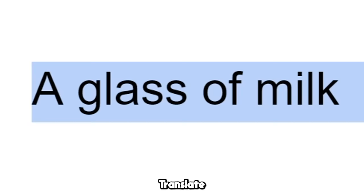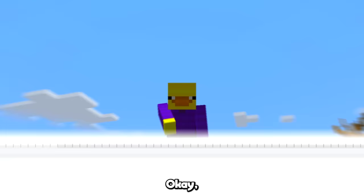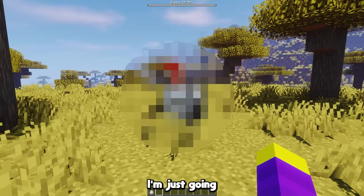The next mob is a cow. Translate, and we got glass of milk. Okay, this one is pretty straightforward, I'm just gonna make a glass of milk.